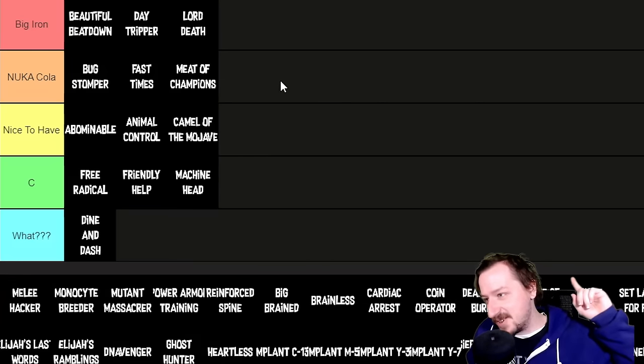From Dead Money, Coin Operator is obtained by completing dialogue with Christine, and it lets you craft Sierra Madre chips. That's helpful during the DLC if you want to buy things, and okay afterward if you don't want to wait. I'd put Coin Operator in C tier at best.